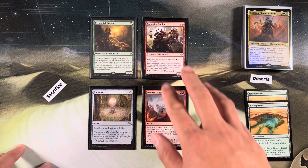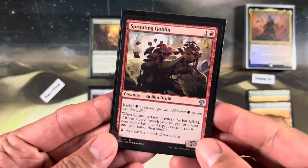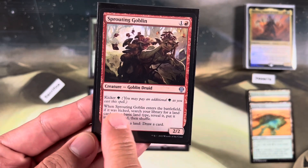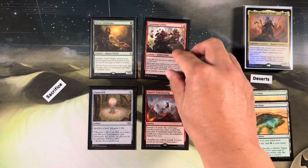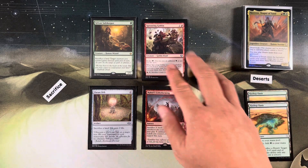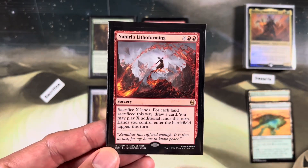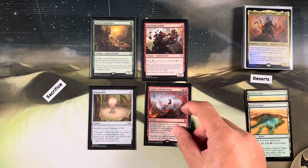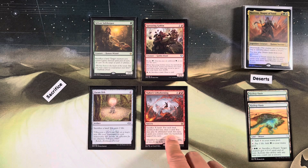We have two other sack outlets. Sprouting Goblin from Dominaria United, one red, has an activated ability: red, tap, sack a land, draw a card. It has kicker - if kicked, search library for a land card with a basic land type and put it in your hand. So if you play three mana you get a creature and a land. And Lithoforming: X red red, sack X lands, for each land sacrificed draw a card and you may play X additional lands this turn. So you can sack all your deserts with Hazazon on the board and just replay all those deserts with the additional land drops.